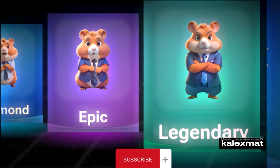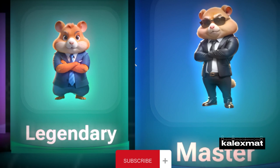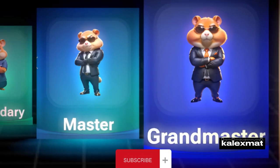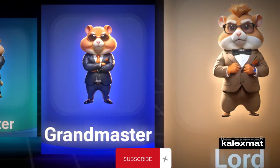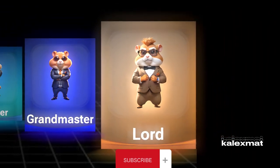Hamster Legendary Label: 10,000,000 up to 50,000,000 coins. Hamster Master Label: 50,000,000 up to 100,000,000 coins. Hamster Grand Master Label: 100,000,000 up to 1 billion coins. Hamster Lord Label: 1 billion coins and up to infinity.